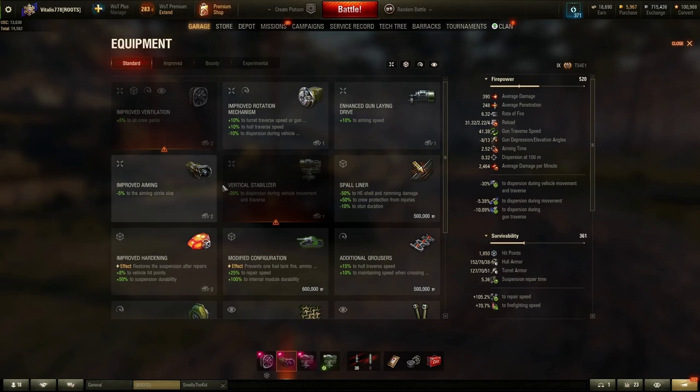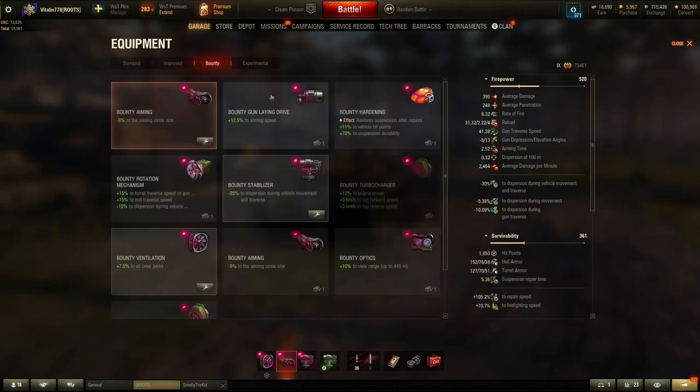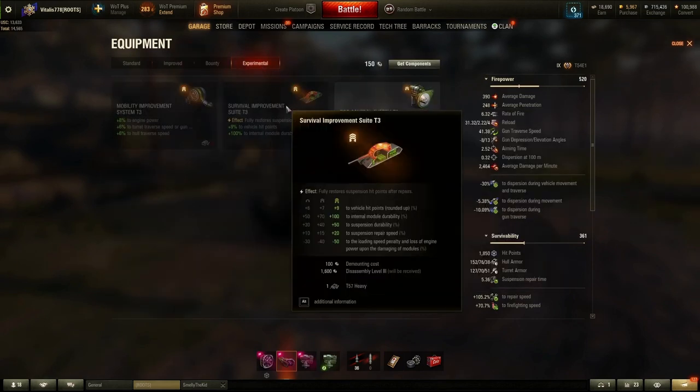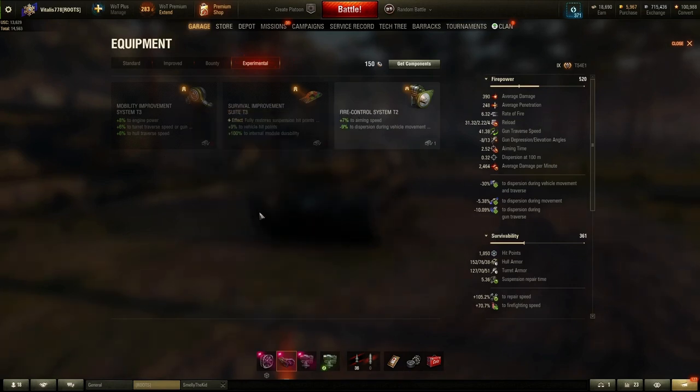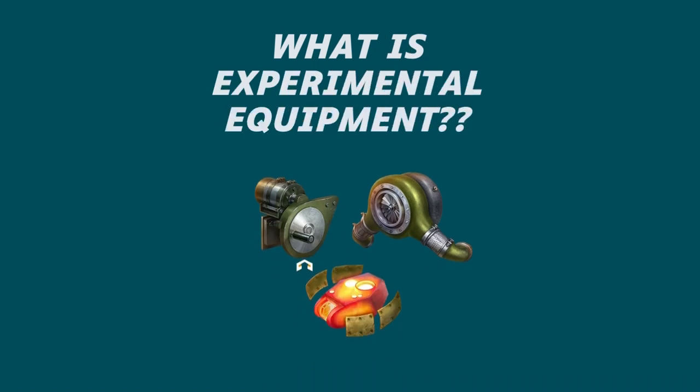It has been several months since experimental equipment appeared in our game, but until now few people use it and few people understand how to use it correctly. Even fewer people know that if you put this equipment on some tanks they will become the strongest in the game and you will be able to carry battles on these tanks better.